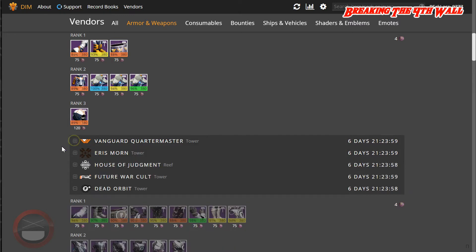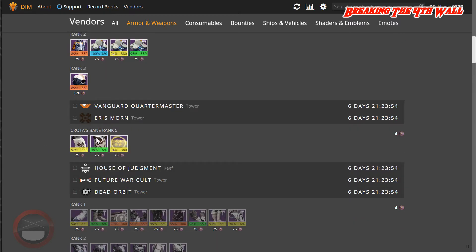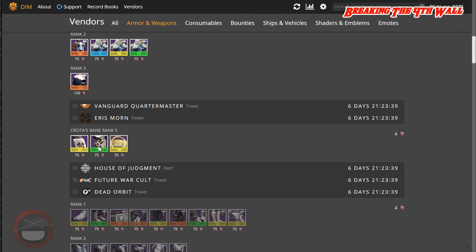As for Eris Morn, she has one piece of gear and it is a Titan Mark. This has Intellect and Discipline on it. It also has Hand Cannon Focus, Shotgun Focus, as well as Vanguard Champion. It is 98%.